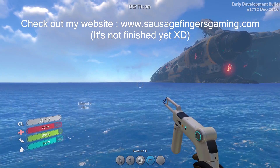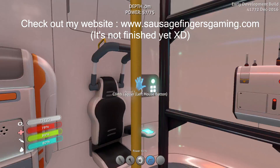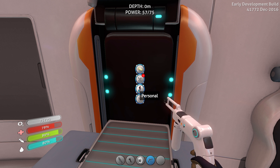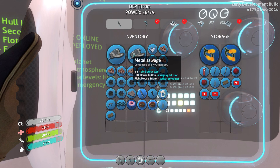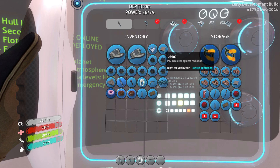Hello, this is Sausage Fingers and welcome back to Subnautica. Today I'm going to get something that we don't usually get until later on in the game, and the reason I'm going to do it is to show how easy it is. Where's my tools? Here they are - laser cutter. I'm going to get some diamond this episode. I need quartz, I need a couple of air tanks first, so we'll get them on the go.